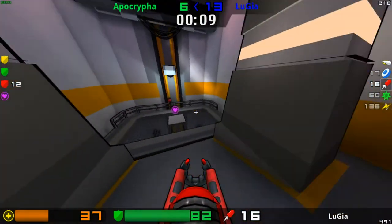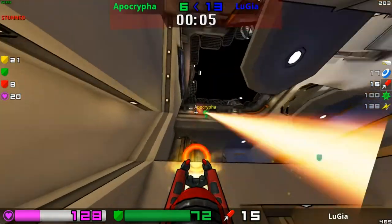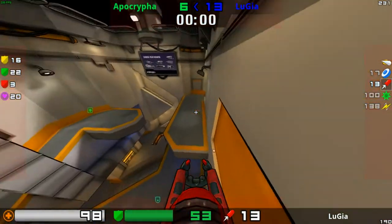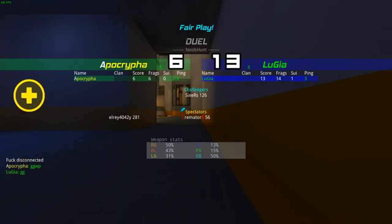And now the mega armor and mega health with 10 seconds left to go. So Apocrypha has definitely lost this one, unfortunately, but it's been a very, very close game and both players have been really good. 13 to 6 — Lugia took that one in what was definitely a pretty close game.